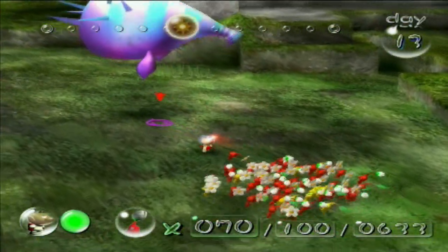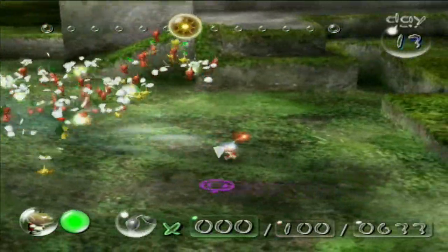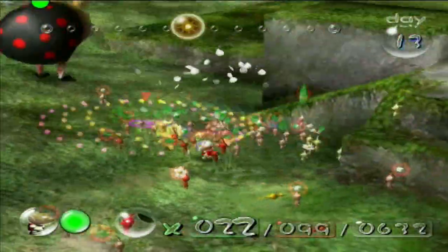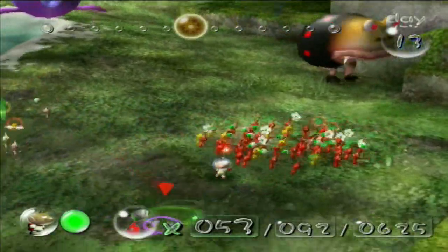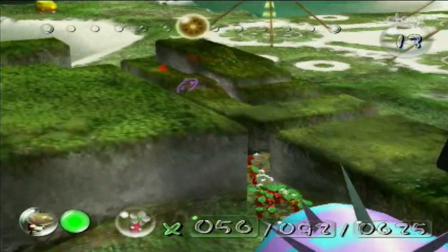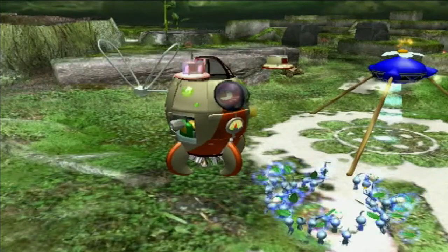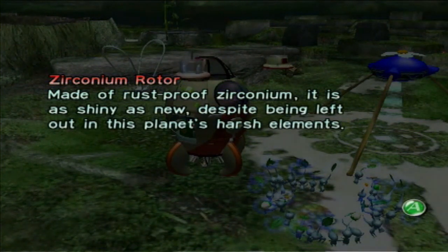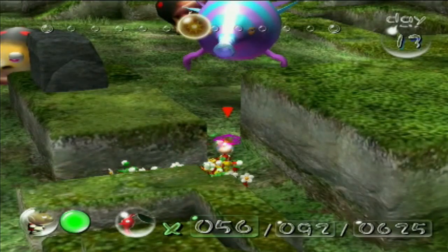At least it keeps him separate from the Blowhogs, so if I can just get the Pikmin over here... this is seriously one of the worst spots for a ship part to be. Oh boy — guys, run! Oh my god! I think I lost those other reds as well. Well, at least that ship part got back safe and sound. Zirconium Rotor — 'made of rust-proof zirconium, it is as shiny as new despite being left out in the planet's harsh elements.' Now we've covered 24 out of 30 parts — only five more to go.